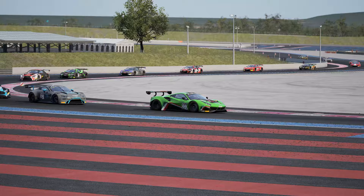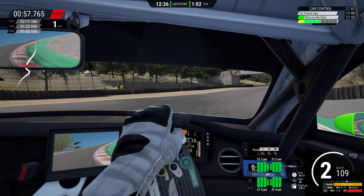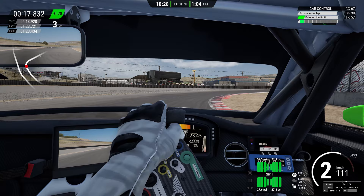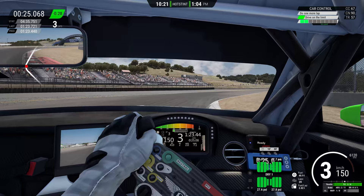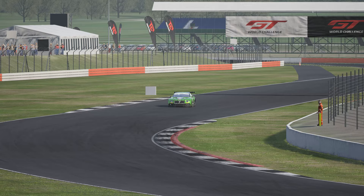Once your rating reaches 50, Car Control is unlocked. This is similar to Consistency but also takes speed into account. Your CC rating measures how often you are overdriving and how often you are not driving fast enough. Overdriving means you are trying too hard — constantly correcting slides or using excessive steering angle. The smoother you can be with your inputs, the better. Drive at around 90% attack rather than 100%. If the game tells you to push harder, try braking a little later, getting on the power earlier, or using more of the track.